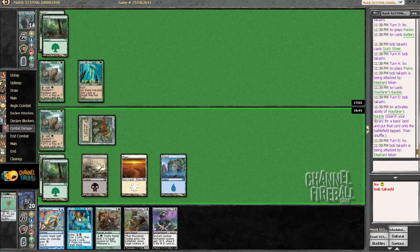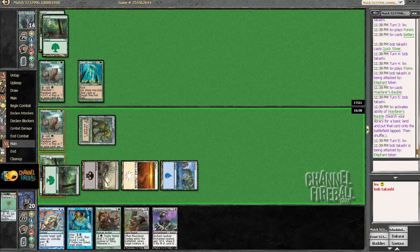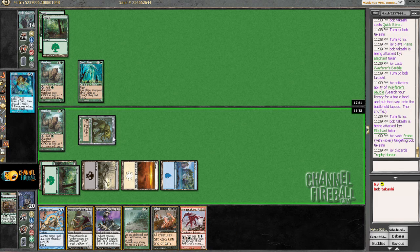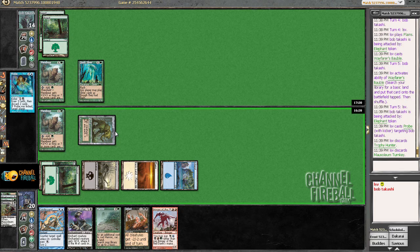Maybe I should be attacking with the bear. Let's get Probe with kicker going and combo with Mausoleum Turnkey. I have to discard two actual cards — I'm certainly discarding Trophy Hunter, but not these other cards, they're all so insane. Let's just discard the Turnkey; I'll keep all my spells.